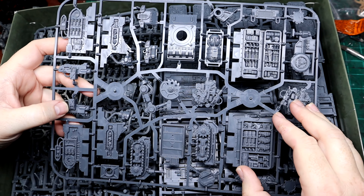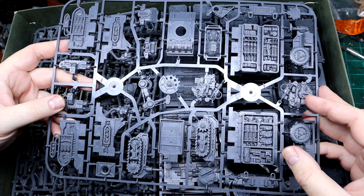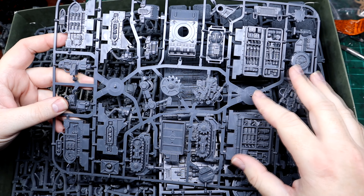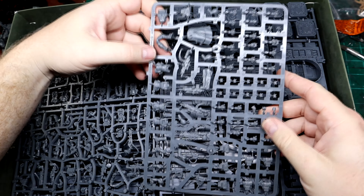The real piece here that you're missing out on if you didn't get the box is this sprue — it contains the hauler, the turret, the weapons locker, and all the extra accessories like the weapon piles and so on. That's really the only thing that's different.